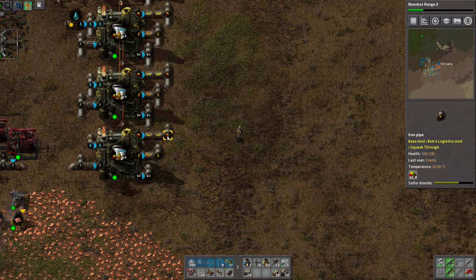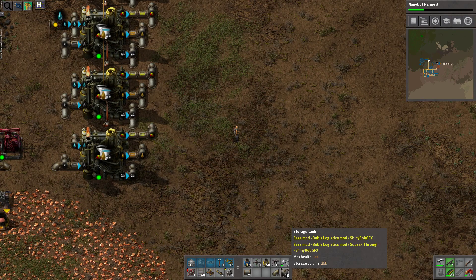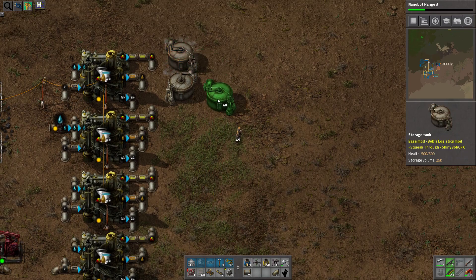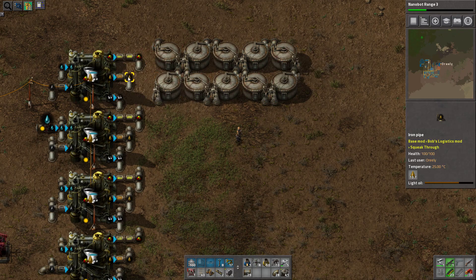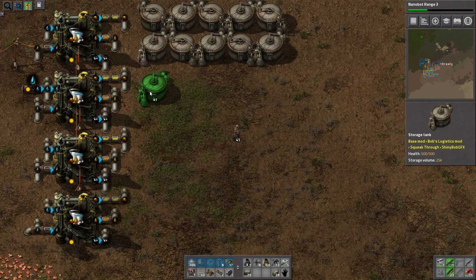All of the sulfur dioxide will be turned into sulfuric acid, so I don't really need to store a lot of it. But I will need to store a lot of petrol and light oil I think. Or maybe let's store everything.